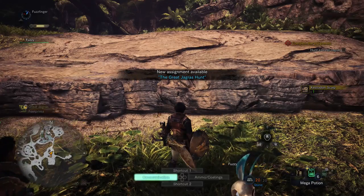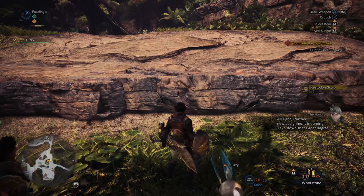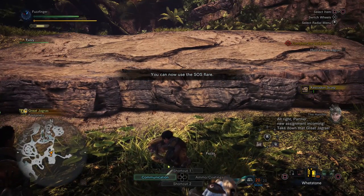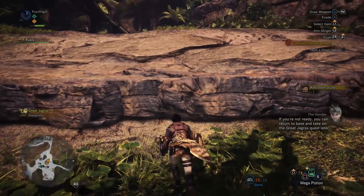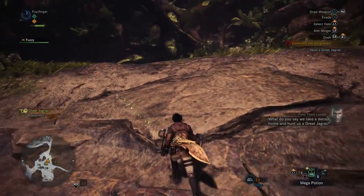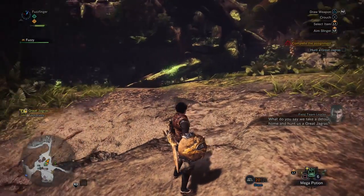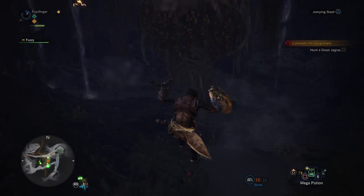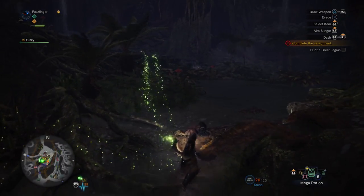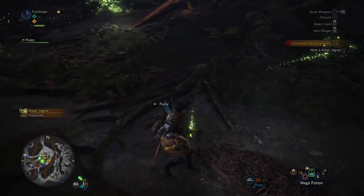We now get to hunt a Great Jagras — new assignment incoming: take down the Great Jagras. We're going to continue on with it now. I've just gone ahead and sharpened my weapon, since that's something you'll periodically have to do using the whetstone, depending on the weapon you're using.